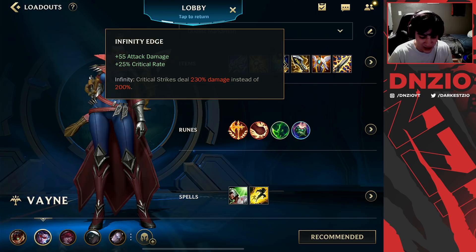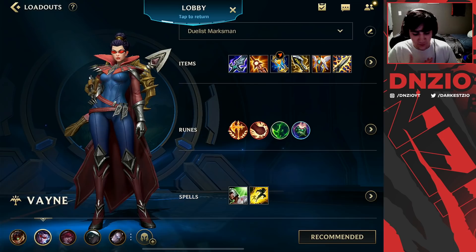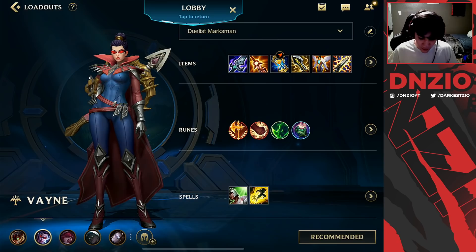Next up, you're going to have Infinity Edge, which helps make those critical strikes deal a lot more damage, plus it gives you more flat attack damage in general. Stasis and Guardian Angel are both just utility for Vayne in teamfights because she is quite squishy and can get herself in bad situations — just in case, you've got stasis or guardian angel to back up your play. And lastly, the Statikk Shiv helps you get that 100% crit rate, and this item really helps you burst down squishy targets.